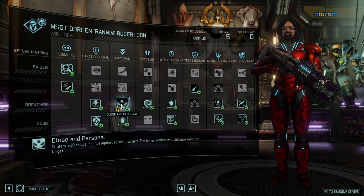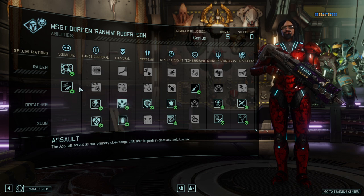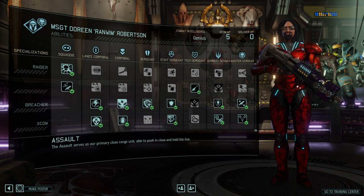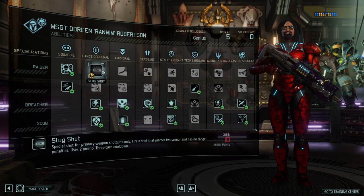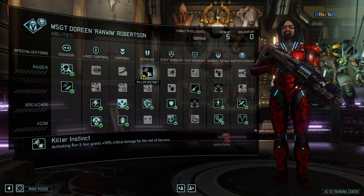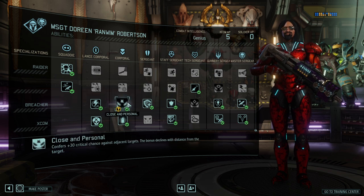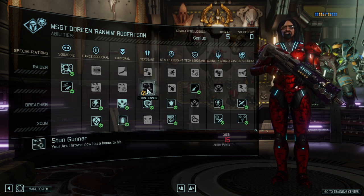I personally like to get close and personal because it almost maxes out your crit chance, and your built-in Run and Gun feature lets you deal a lot of damage right away. At Sergeant rank, Killer Instinct's additional crit chance isn't needed if you already have Close and Personal. If you go Trench Gun and Slug Shot, Killer Instinct is the alternative — either works for crit chance, but since I think Close and Personal is better than Trench Gun, I go that route. For the Raider route, take Killer Instinct as well.